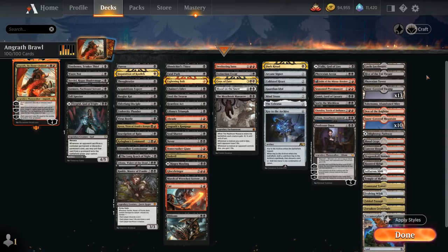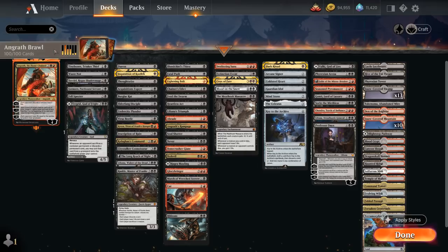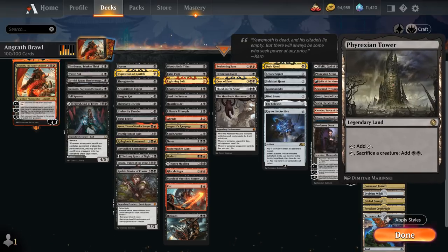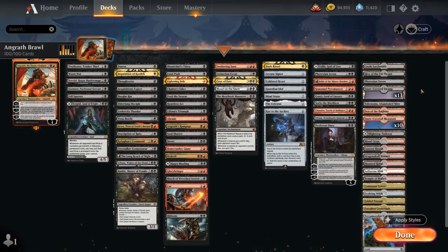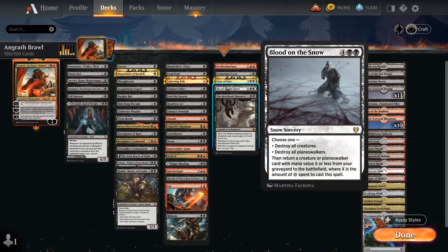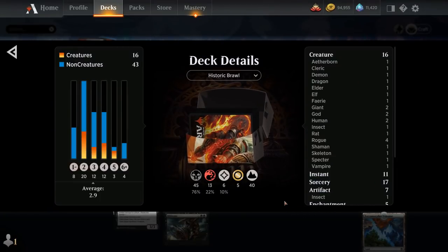For the mana base, one card I want to highlight is Phyrexian Tower as a way to sacrifice a creature to add an extra mana, which plays nicely with Angrath's minus 3 — even if we steal a more expensive creature from the opponent, we can still sacrifice it to our Tower. Then a few creature lands including Hive of the Eye Tyrant and Den of the Bugbear, some card draw with Castle Ardenvale, and plenty of dual lands and snow lands to go with Blood on the Snow. So that's our deck — now let's jump into some games and see how it does.